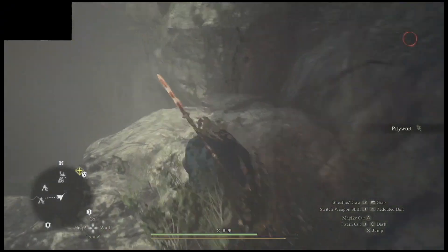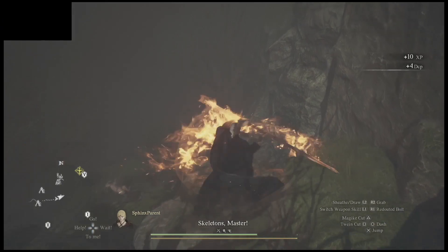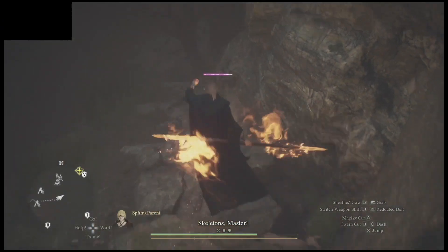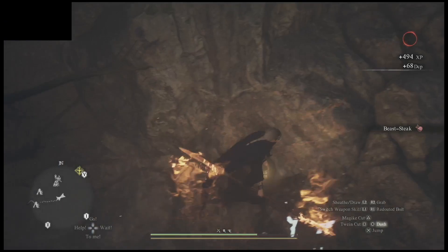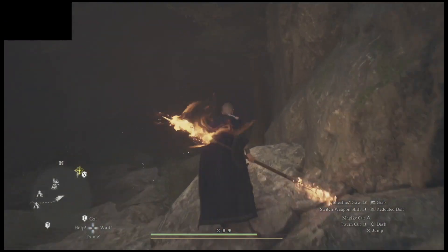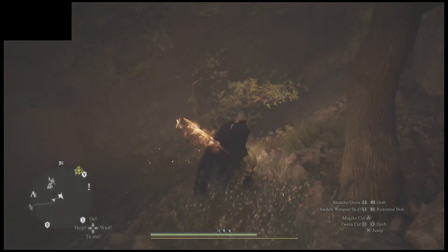Once you get to the mist area, you really can't see anything — there's no map. All you have to do is just follow my weapons and you'll get it. Hug the wall to the right once you get in here from the top. Just keep hugging the right.